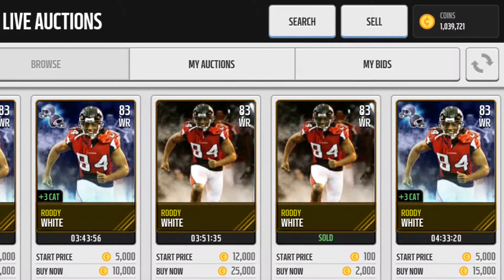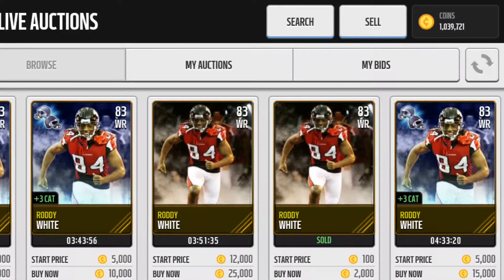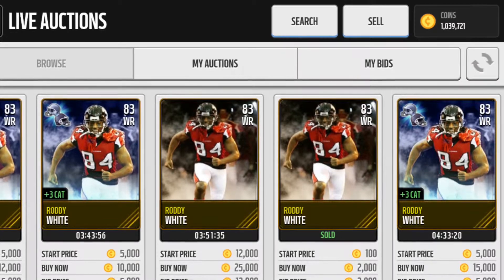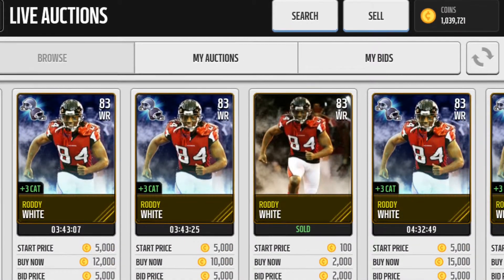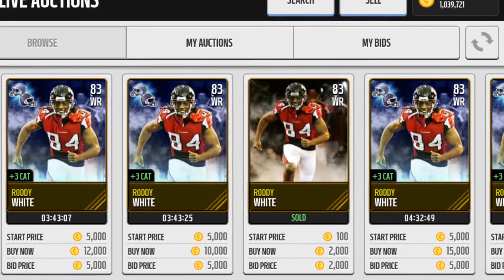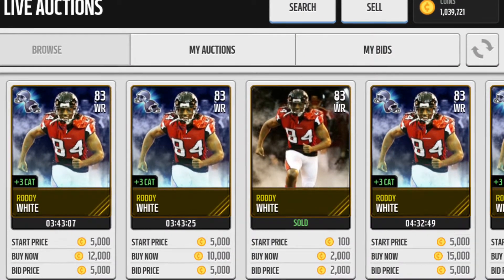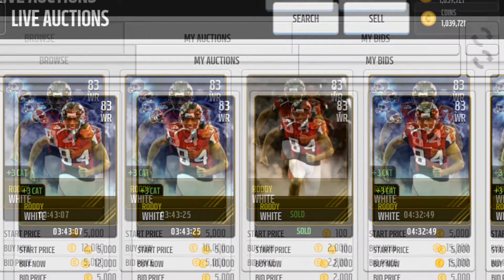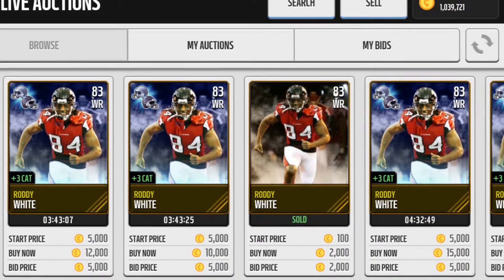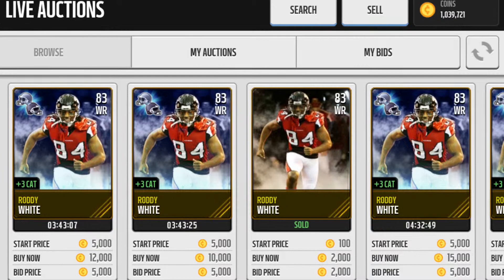Today I'm going to teach you how to turn $10,000 in Madden into about $800,000. The first thing you want to do is buy Roddy White 83. You should try to get him at about $5,000 or $10,000 — you can probably just snipe him because he's an 83 and sometimes people just put him up. You can immediately sell him for at least $30,000, maybe more, because he's part of a road to the playoff set.